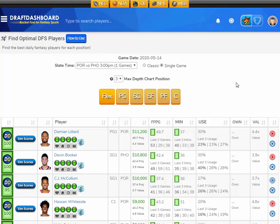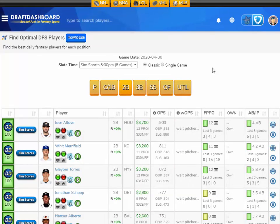We have a daily cheat sheet for eSports for League of Legends, and that's linked from the Sports tab right at the top of DraftDashboard. We finally got our sim tools working for MLB on FanDuel. So you can now tap on that MLB tab at the top of the site and see the percent chance to score within these fantasy point ranges. For example, Jose Altuve has a 17% chance to score 60 plus fantasy points — really handy to know what you're getting into with each of your MLB picks.